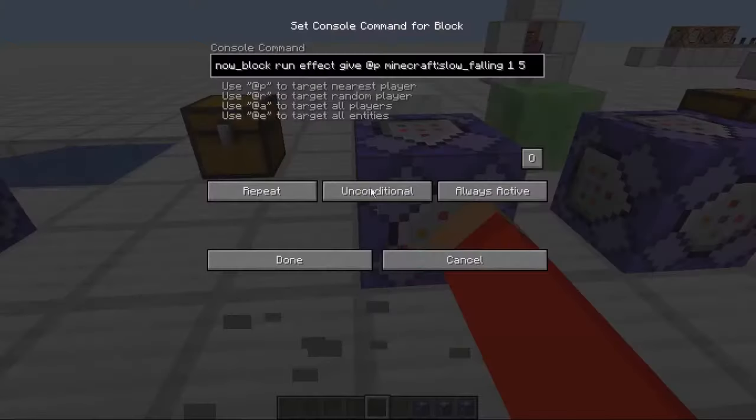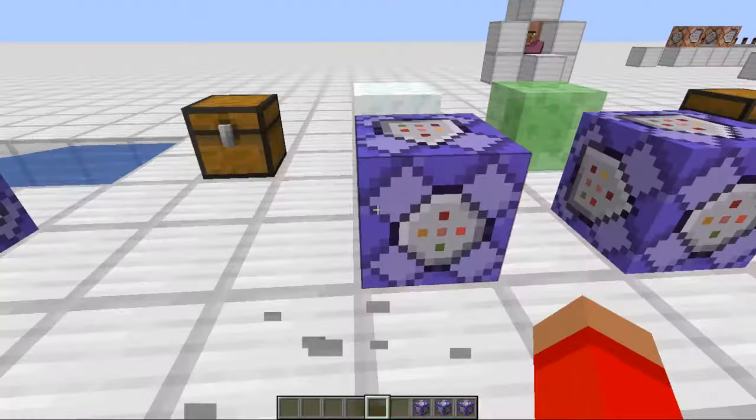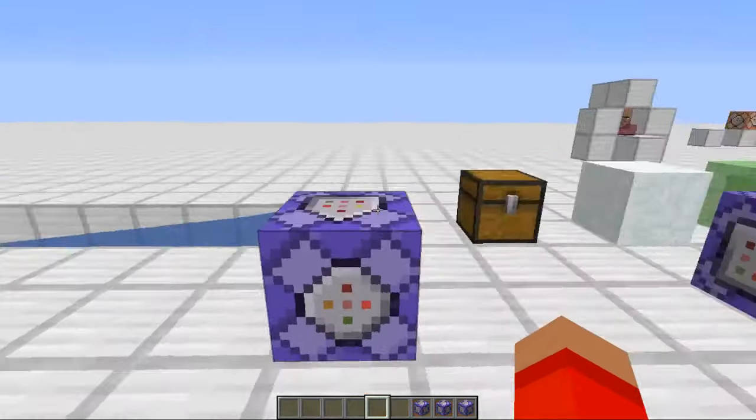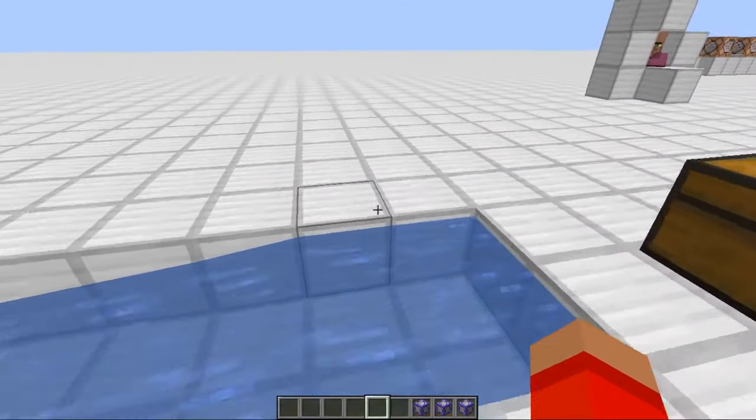So basically, whenever you stand on a slime block you get jump boost. And the same thing works for this — just replace slime block with snow, and then effect give @p slow falling instead of jump boost. And then this is also similar: execute at the player, if the block they're standing in is water, then kill @p. But I have another if here, so if the entity at p is in adventure mode, then it'll be able to kill him.